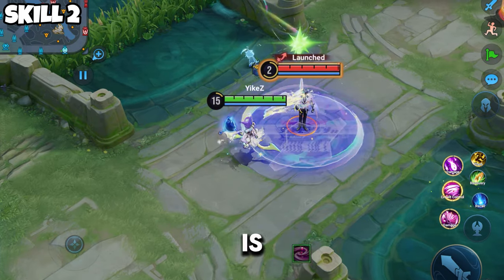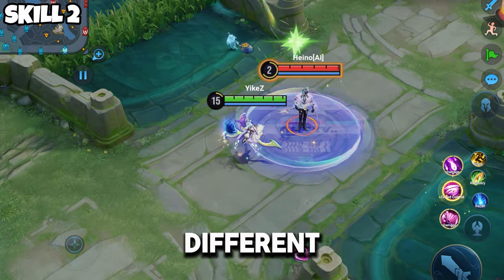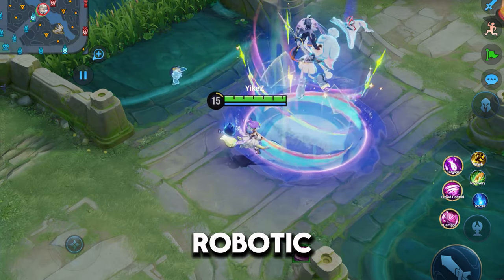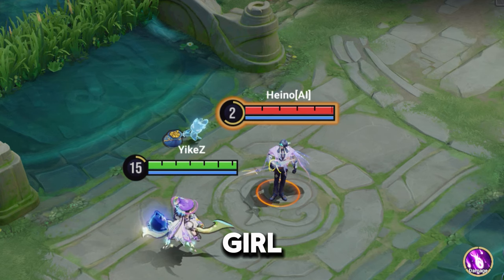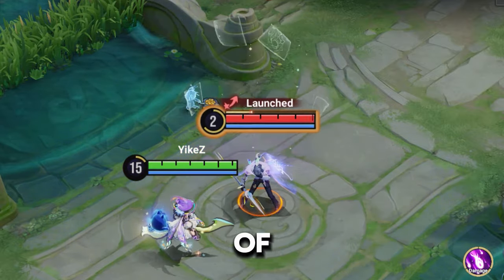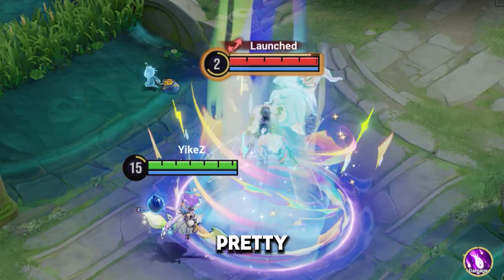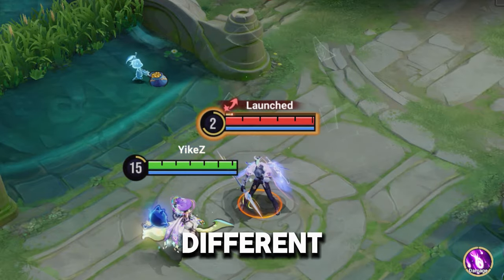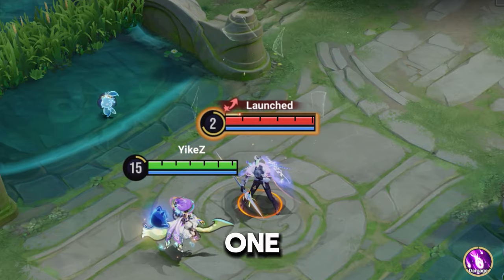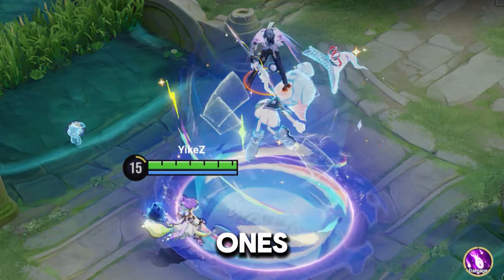The second skill is pretty insane. You have two different effects for the knockback: the first one being this man in the robotic suit, and then you have this anime girl. Sorry for my ignorance if I don't know the actual names for these characters, but they are pretty sick. You have two different ones which are pretty random — you don't know which one you're going to get, which is awesome.